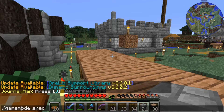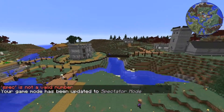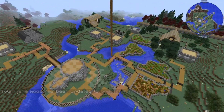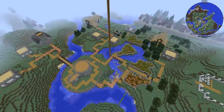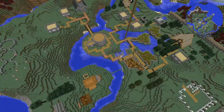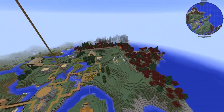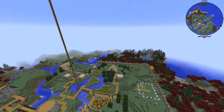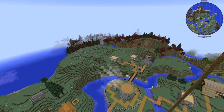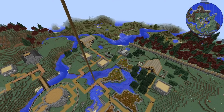I wanted to show you guys this — the town in my opinion is looking pretty awesome right now. I gotta go above the fog — or the clouds technically — and I am very happy with the spread so far. But there's just so much empty space and I've gotta figure out what I want to do with it. Especially over here we've got this big empty section, but all of that's gonna get figured out.